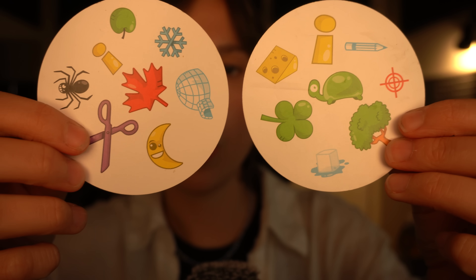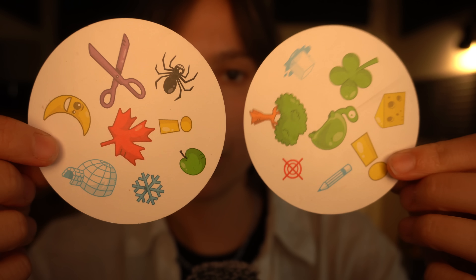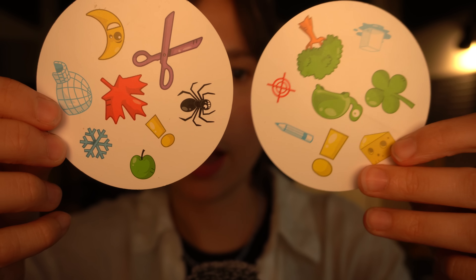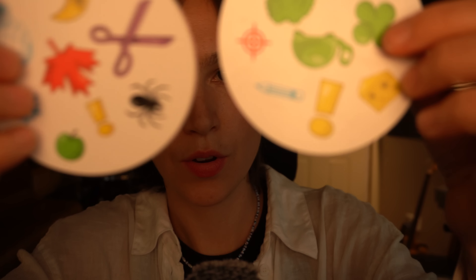So the first game that we have is Dobble. We've played this before on my channel, but if you can't remember the rules, I'll explain it again. I'm going to show you two cards and there will always be one thing that matches between the two cards. I want you to have a look and see if you can figure out what is matching. So then we'll keep one of the cards and grab a new one — that's how the game is going to work.